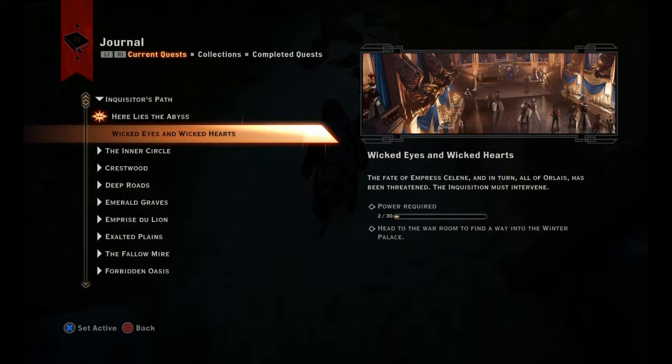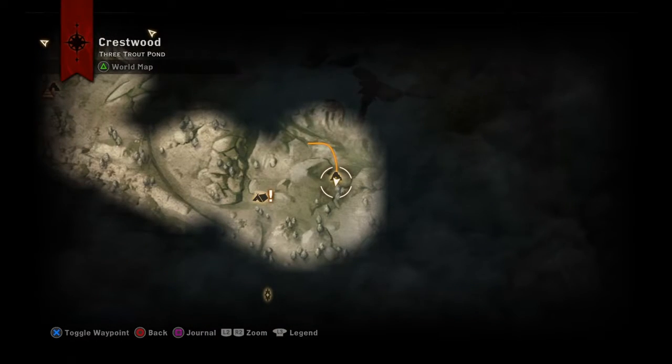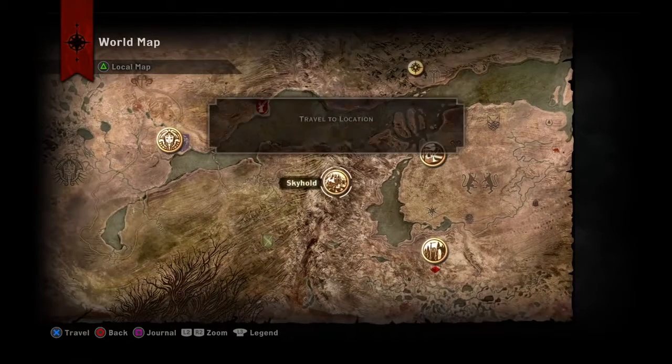Been Threatened. Quest Map — not there. World Map. Skyhold. Okay, we go to Skyhold. We get some stuff.